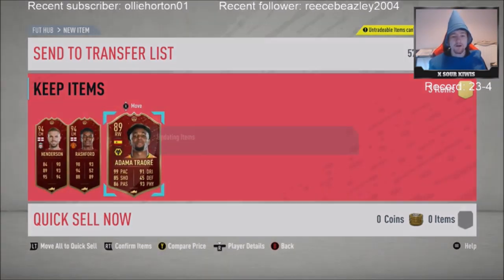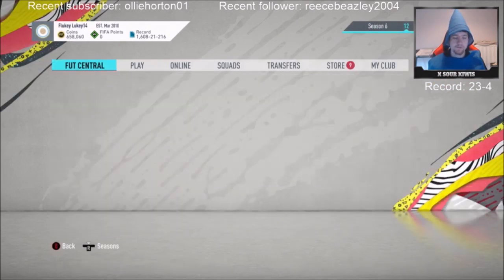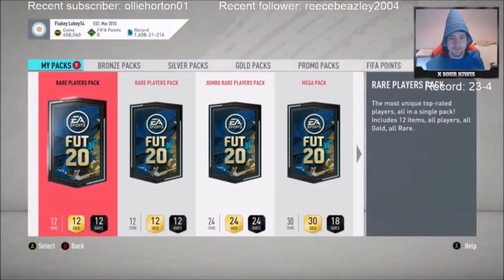I'll take Henderson and Rashford - it'll be fun to try. Strong links as well to get him onto chem easily. And Adama's a super sub. He has three-star? Mine doesn't. Must be nice if yours does.